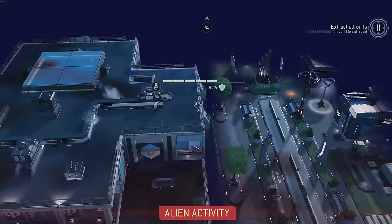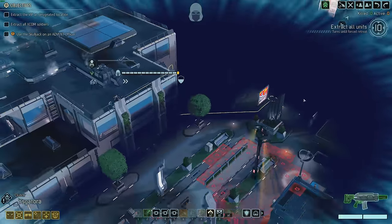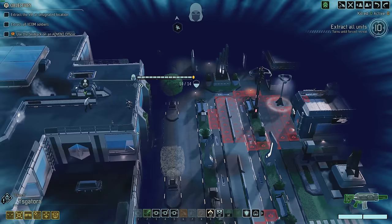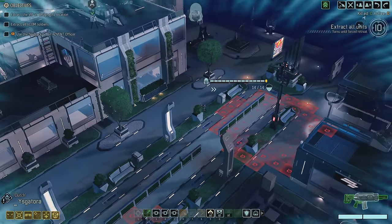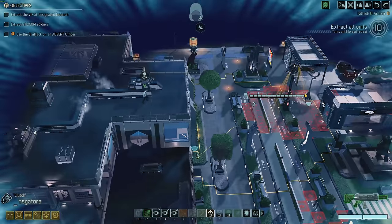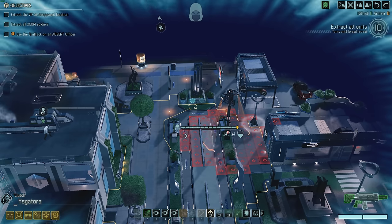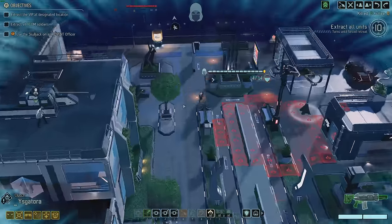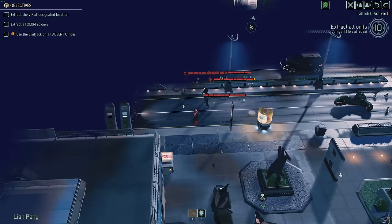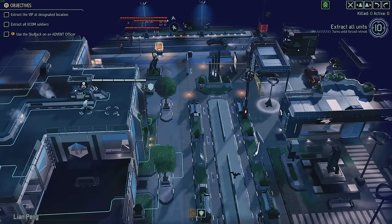I'm not really doing any tactical or strategic overviews at the beginning of these missions because they're kind of self-explanatory. We heard something over there — we need to know how wide a berth to make. Let's drop down with Ysgatora. I wish you could just look straight down and see whether or not there are civilians so you don't have to scan. We've got a hostile squad here — that's very good to know. Looks like they're walking away though. Let's make sure every tile we move is not in line of sight.